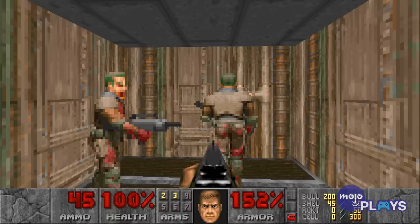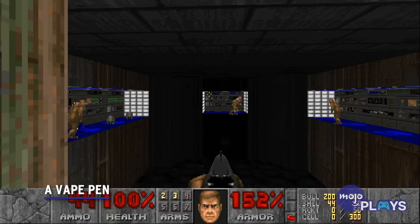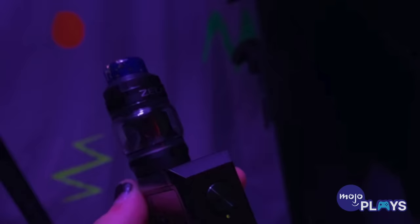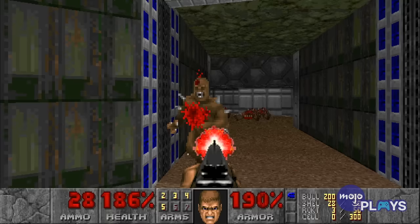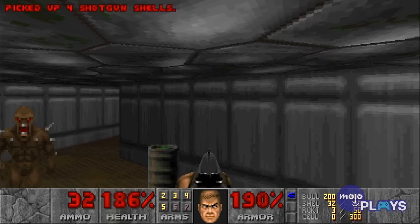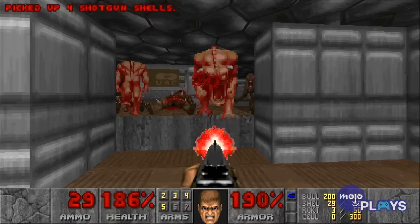A vape pen. We can imagine the UAC and Hell's domain being clouded in smoke, but not in this way. Redditor JustBobbySR somehow programmed Doom into their vape pen. Doesn't exactly seem like an ideal way to play though. Can you even see past the HUD? Who knows — this just looks weird.